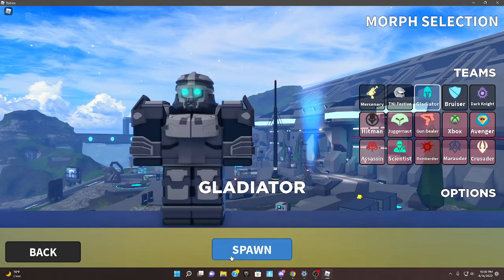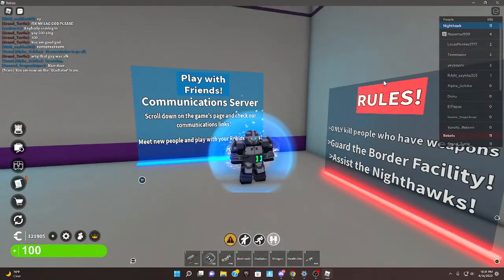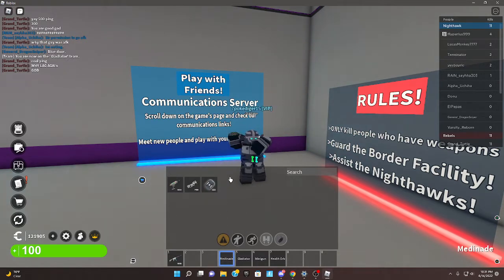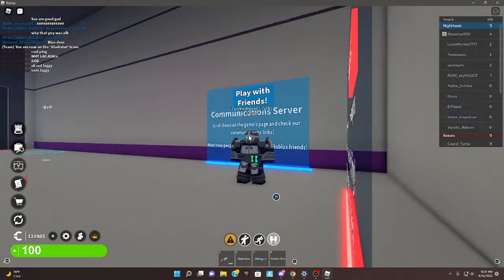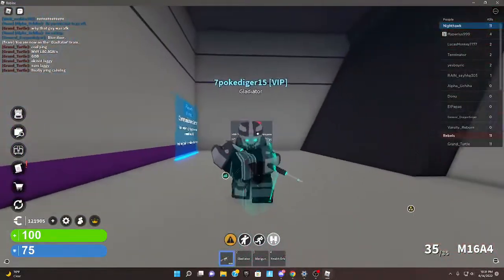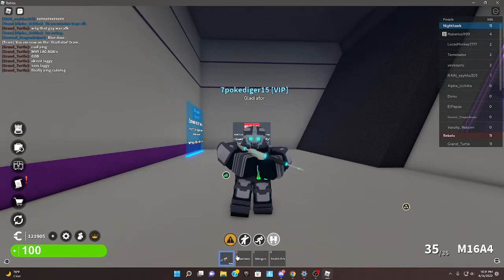We're starting off with the Gladiator. You actually start with a lot here — it's pretty nice starting off with a lot. You have a standard M16, and it also comes with a pretty cool shield. I feel like this is pretty damn cool.